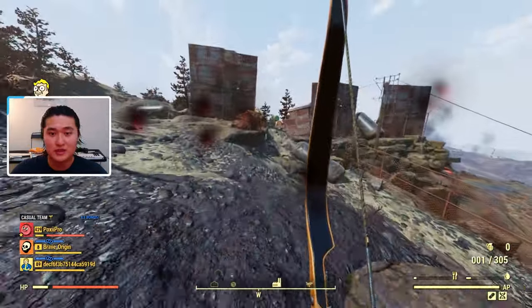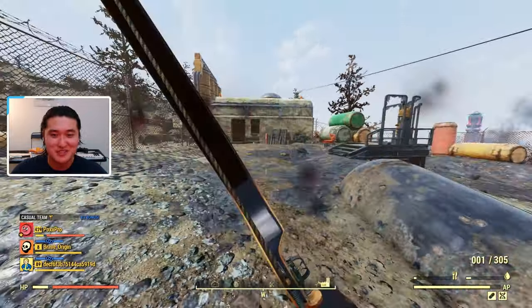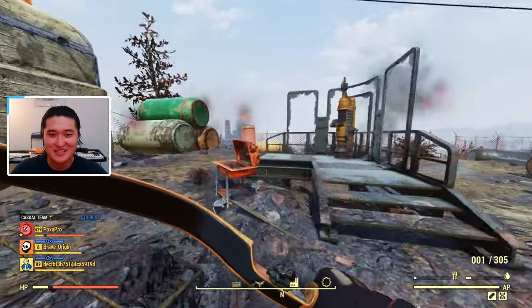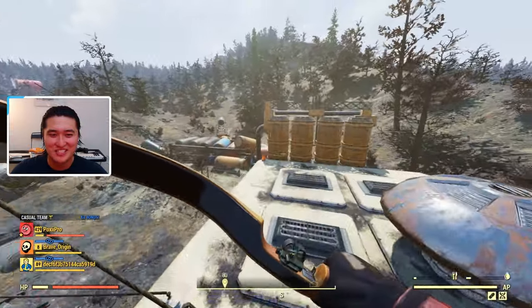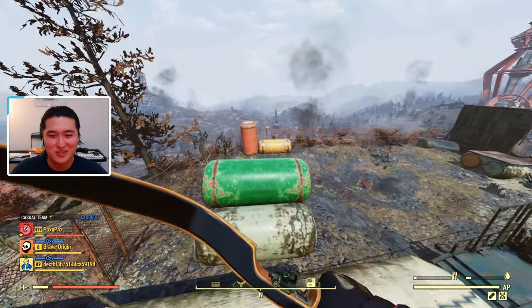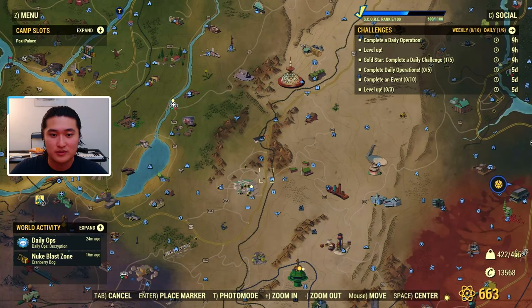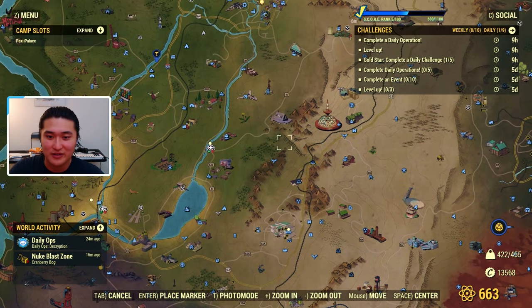For the next method, it's going to be looting and scrapping items down. We're going to go to a location that has a bunch of chimes — those little tin cans that when you bump into them, it alerts enemies of your position. You can loot those and just scrap them down into steel. I'll show you a place that has a bunch of those. We're going to go ahead and go to the Pleasant Valley Ski Resort where there's going to be a bunch of these chimes up for grabs.